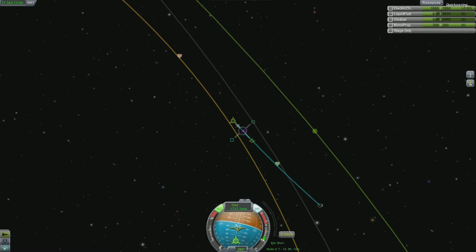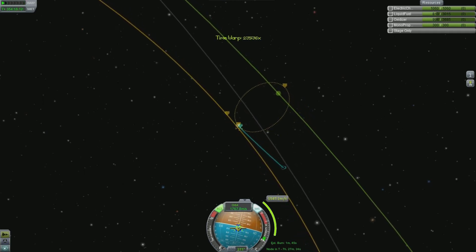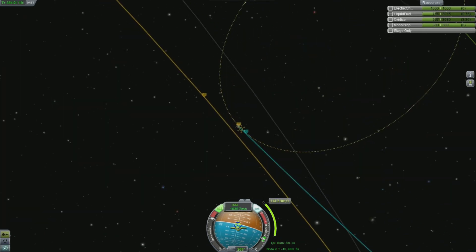What I'm having to do here is create a maneuver node — ideally you create that at the periapsis on the blue line where it says 'Pe'. As you can see, that creates a more or less circular orbit around Jool. I'm having to burn retrograde, which is the green icon with the cross — so I've dragged that away from my maneuver node to indicate a reduction in speed. I need a reduction in speed of over 1,500 meters per second in order to create this circular orbit.